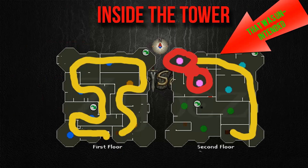Inside the slayer tower, the first floor entrance is on the left and the second floor is on the right. On the first floor, follow the yellow line all the way down and around until you get to the ladder, then go around to the two red circles — which I just realized look a bit funny.